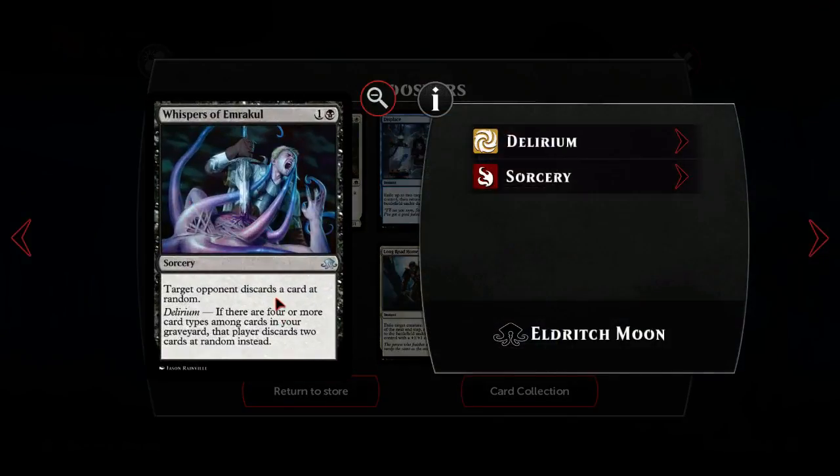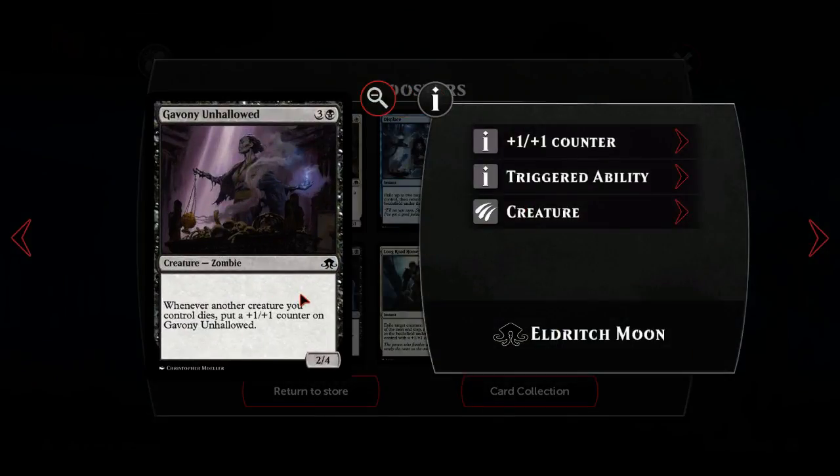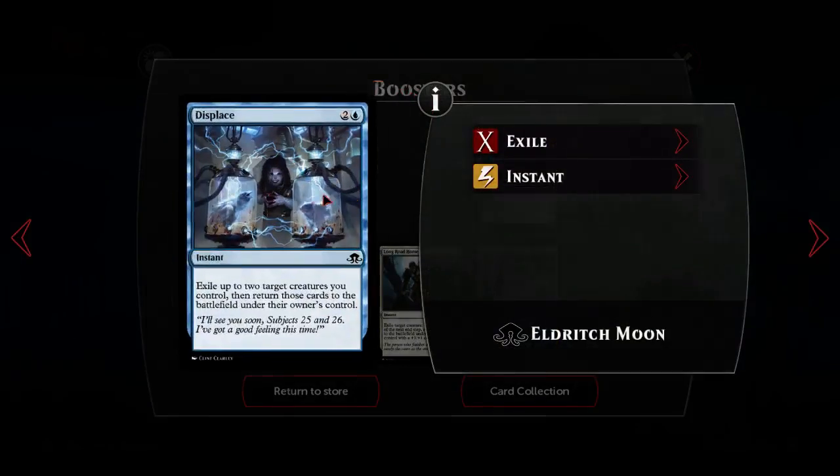Hinterland Logger - delirium version but probably not so good. Gavony Unhallowed: three and a black for a two-four creature zombie. Whenever another creature you control dies, put a plus one plus one counter on it. The fact that it's only creatures you control is not so good, the fact it costs four is not so good. Interesting prospect for a zombie deck where you're making tokens because your dudes are going to die pretty casually.